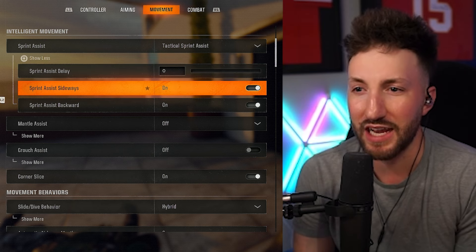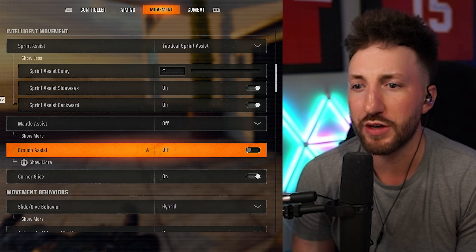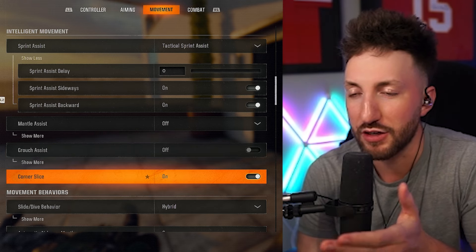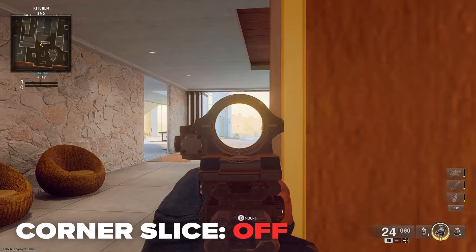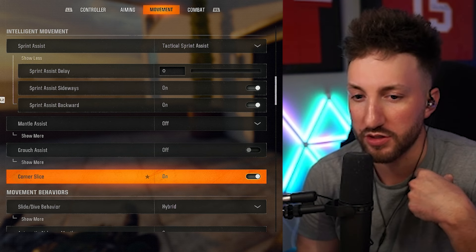Make sure sprint assist sideways is on, sprint assist backward is on, then mantle assist is off, crouch assist off. Corner slice — I personally like this on. It basically allows your character to do a slight tilt around the corner whenever you peek those corners while aimed in. It does not affect your aim at all; it's just a visual effect, but I personally love it.